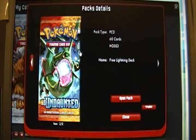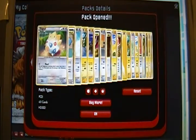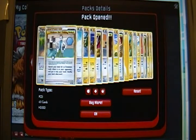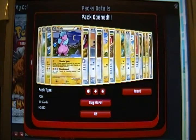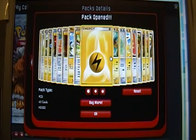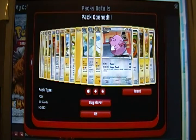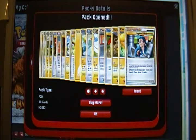We'll actually do the Undaunted one first, just to get it out of the way. All you've got to do is click Open Pack and see what you get. And we've got - looks like more cards than usual here. Togepi, Professor Elm's Training Method, Togekiss, Togetic, Ampharos, Flaffy, Energy Returner, Blissey, Bill, Pikachu, Interviewer's Questions, Lightning Energy, Lantern, Togekiss, Raichu, Chansey, Switch, Mareep, Chinchou, and Engineer's Adjustments.